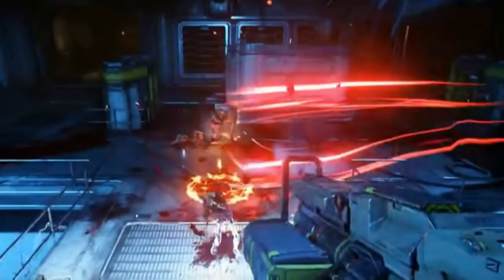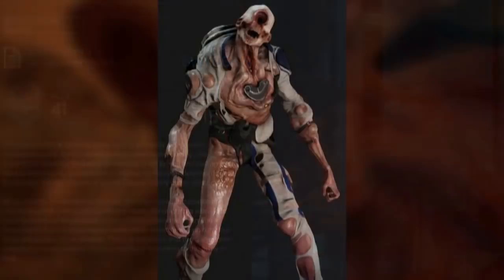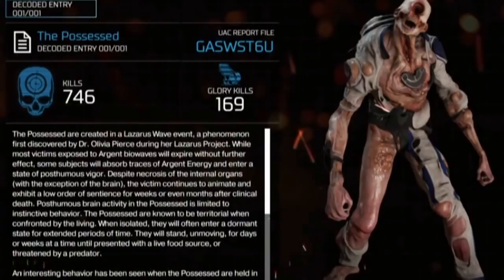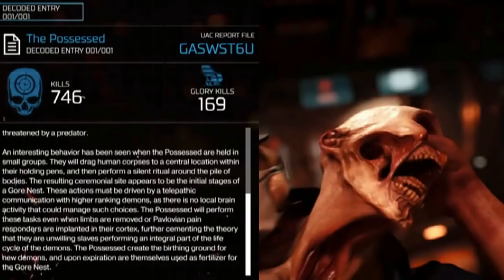The Summoner would levitate above the ground and teleport quickly across the map. Its main role was to summon other demons by opening a rift to Hell. While its abilities are more on the defensive side, it can channel Hell energy into an Argent wave. This Argent wave can kill most humans, but if they survive, they will transform into the Possessed. In this state, their brains only function on a low level. They do react by instinct and are sometimes territorial. If they are isolated, they will enter a dormant state that can last for a very long time. But one strange behavior from them is they will place human bodies together and perform some type of arcane ritual.